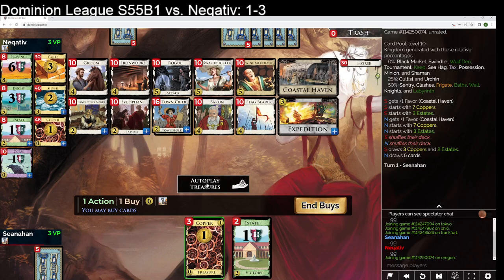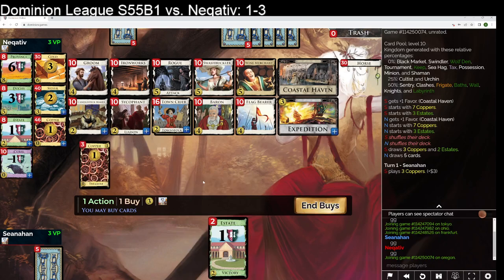I think I like opening with Expedition and then getting a 5-cost, whether that's Swashbuckler or Wine Merchant. We could also do Groom Silver rush, but that also seems pretty slow. Candlestick Maker, Sycophant, Blacksmith stuff — I just don't think there's enough Blacksmiths and Elders. It takes forever for that deck to come online. Sycophant kind of combos with Swashbuckler, but not really.